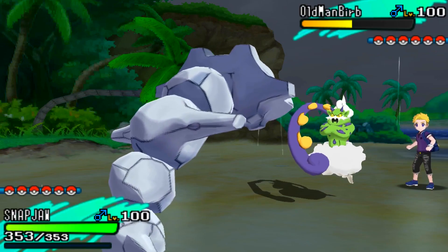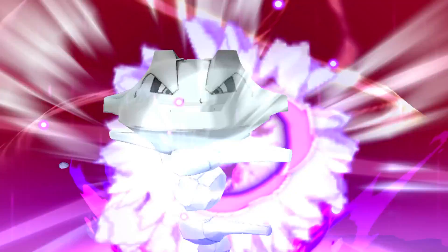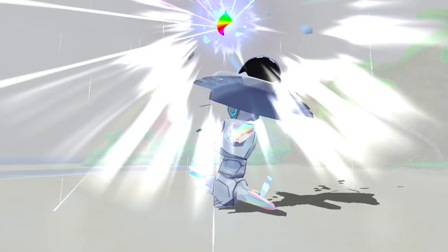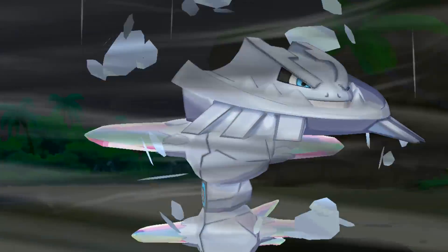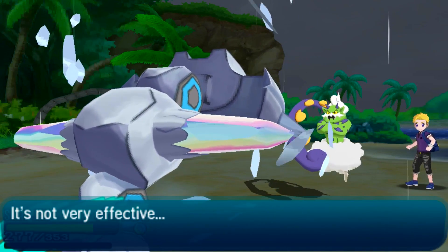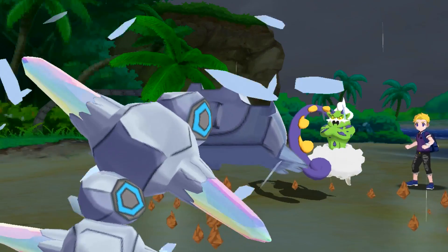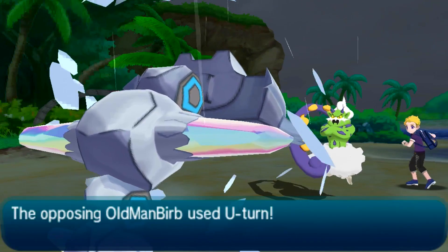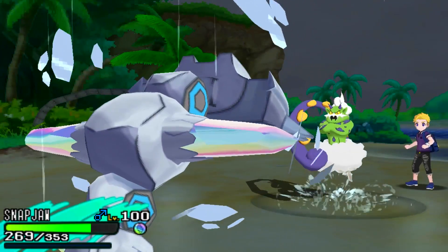He makes the awesome play, knowing I'm not gonna stay in to take a Hurricane, and goes for Rain Dance. This is fine — unless he has Focus Blast, I'm not too concerned about Tornadus. This is a relatively specially defensive Mega Steelix, though I did add a bit more special bulk. This Hurricane still does a solid chunk of damage, which surprised me. Either way, I get up my Stealth Rocks. I really wish I had Heavy Slam there, but I expected him to U-turn out into Swampert or Forretress — and he does go for the U-turn.